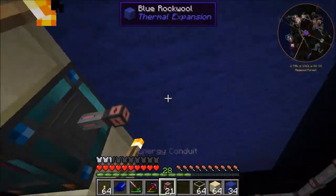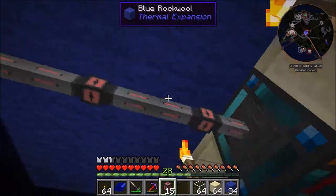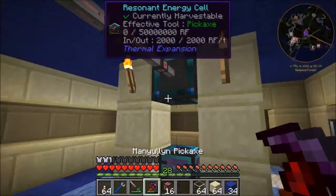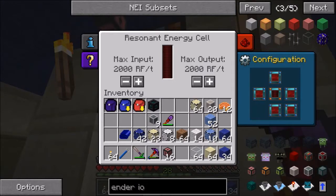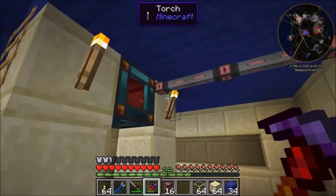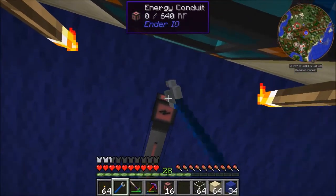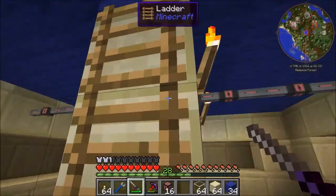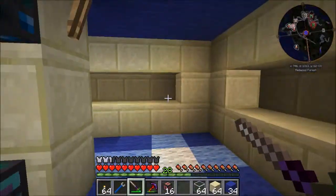I'm going to have this guy here storing the power. 2,000 is good enough for us. You're going to be taking from the front and from the rear. It's the top that's going to be outputting, and the others will be inputting. We'll just go ahead and leave that room there for expansion so we can put another tank down.